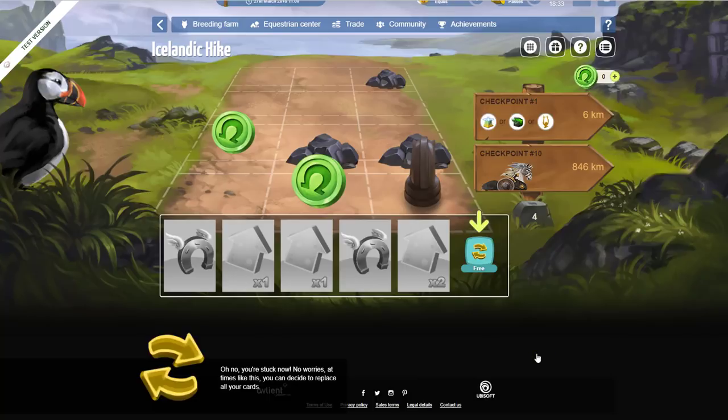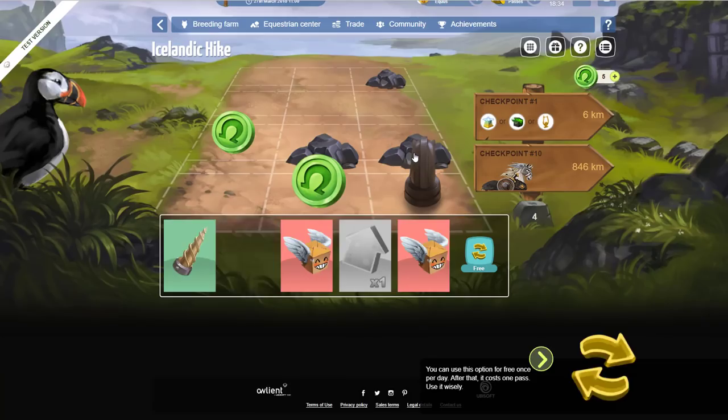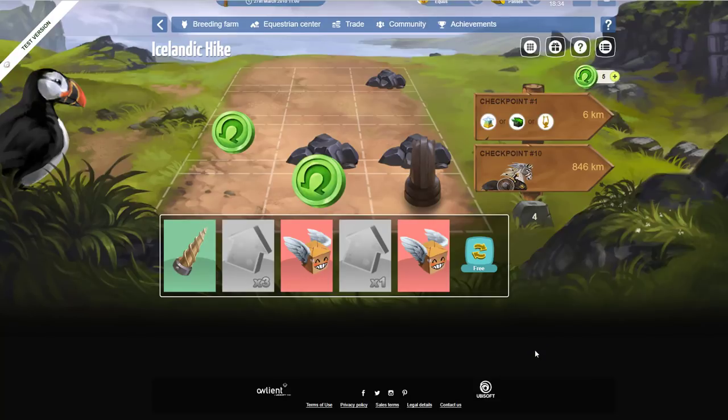Oh no, you're stuck! No worries — sometimes at times like this you can decide to replace all your cards. Discarding cards will replace your current cards with new ones for free. You can use this option for free once per day; after that it costs a pass. Use it wisely. Now you're ready for an adventure — good luck!